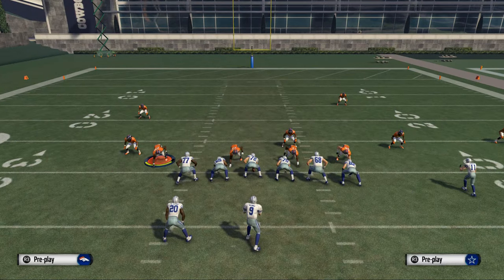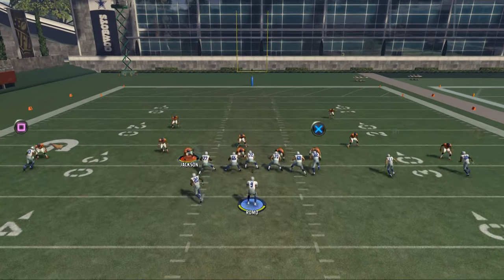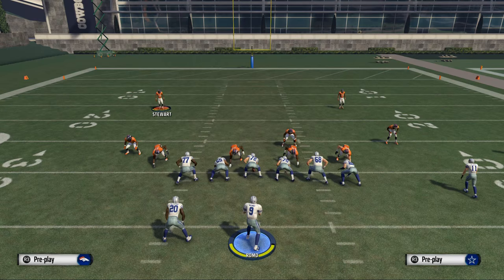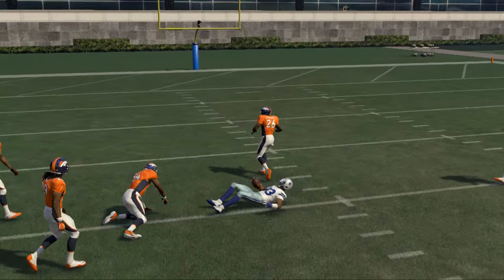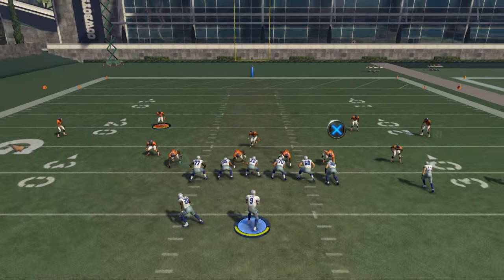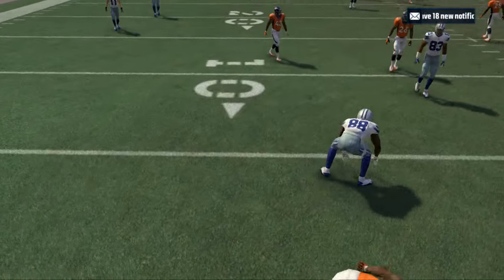The slant-flat combo is actually very effective against Cover 3 as well. If you see Cover 3, you can hit this slant route as he's coming over the middle of the field. Normally, the way to tell it's Cover 3 is that one of the safeties rotates to the middle of the field. When you see that left-side safety rotate to the middle, you know it's Cover 3 and you have that slant-flat read. You also have Des Bryant on a deep vertical in case they go Cover 0 — if there's no safety help over the top, get that route to Des Bryant.